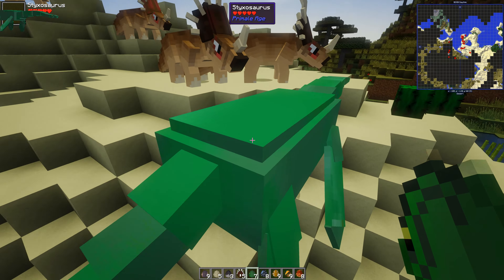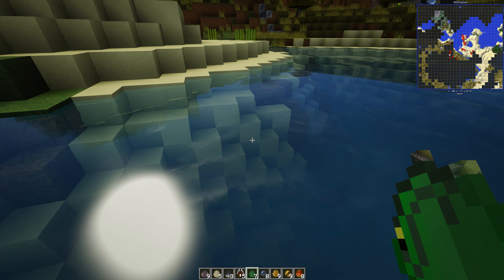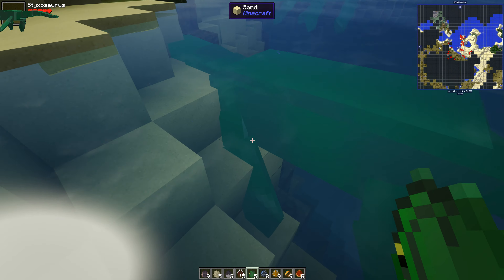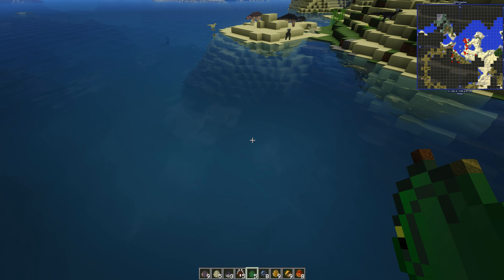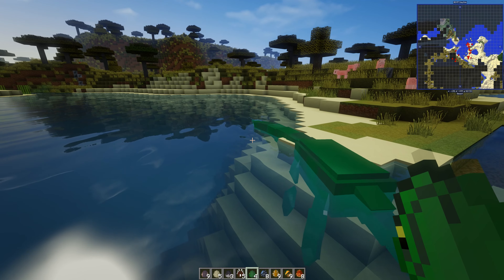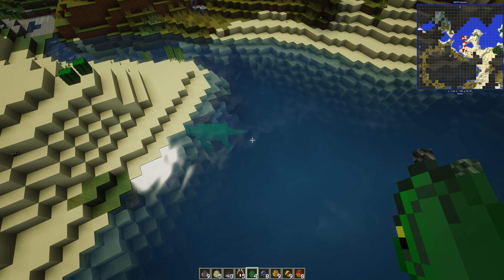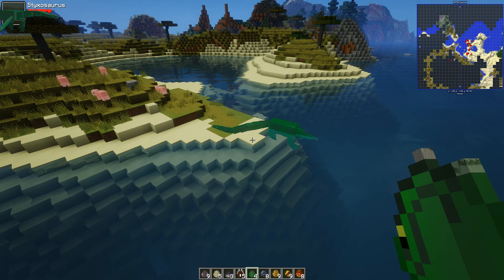Styxosaurus - in the water you come. That's like a green Plesiosaur again. I do like the Plesiosaurs, whichever way you want to say it. It's like a big green one. They all swim. I think we've got like six or seven different creatures like this throughout the mod. They are very nice.